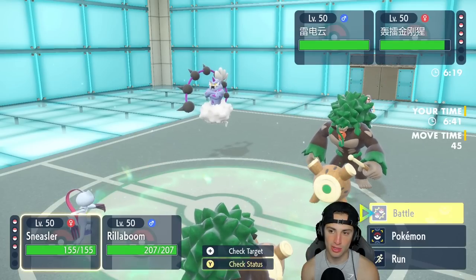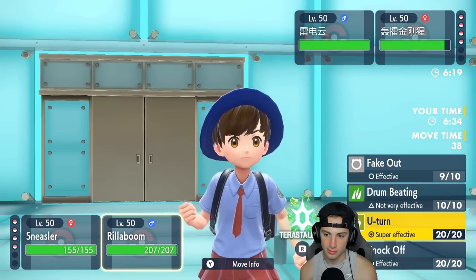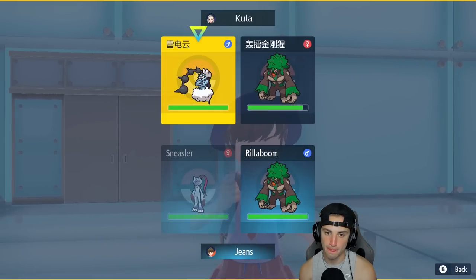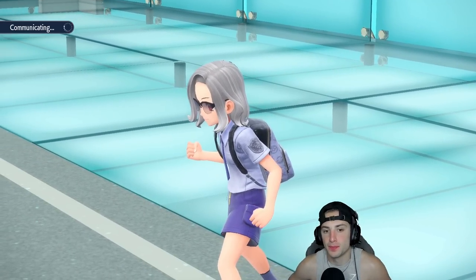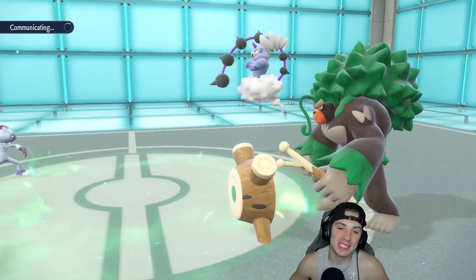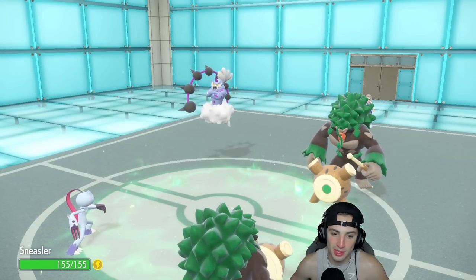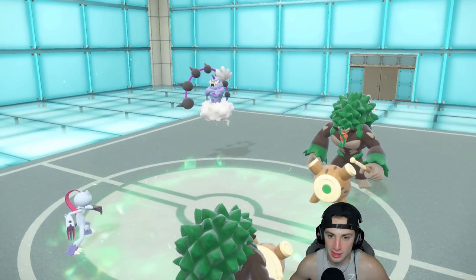I'm thinking just Dire Claw to try to get rid of Thundurus, but actually I'm going to Taunt it again since I don't want to deal with the paralysis. The Mental Herb activates! That hurts — I was feeling so good about that. We dodged the paralyze, everything looked gorgeous, and then Mental Herb does me dirty. They go for Thunder Wave again — I'm going to paralyze if this Taunt misses. I get off the Taunt finally — I'm sick of this Prankster Thundurus.